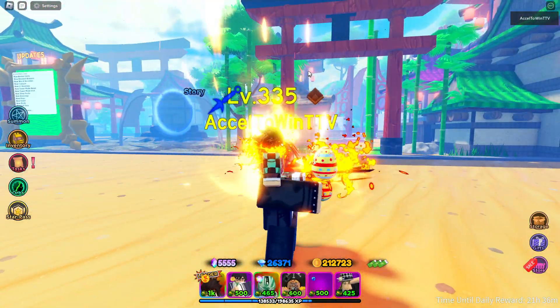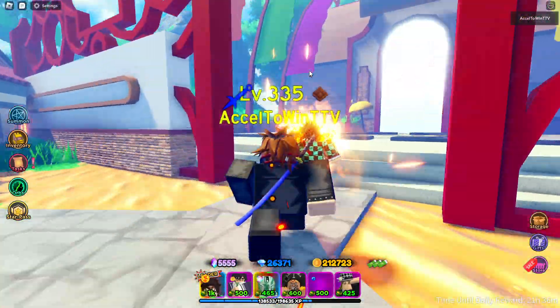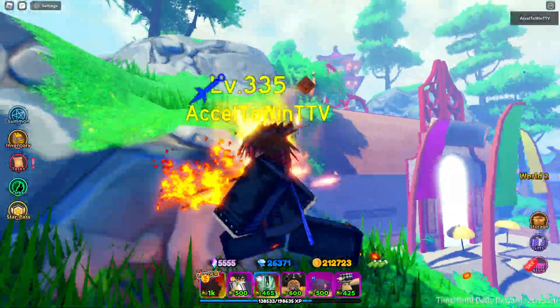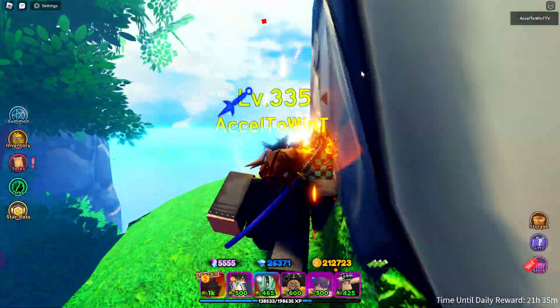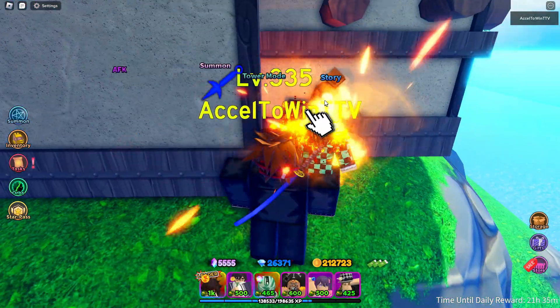The prestige NPC is located near where Story is, on top of the hill. We're gonna move towards it — it's located right there in that house. We have to climb the hill, and there we have it.